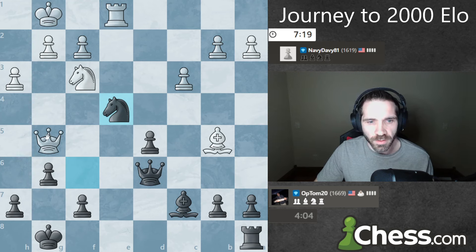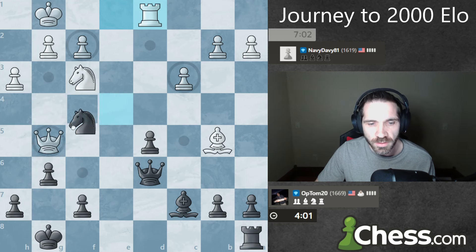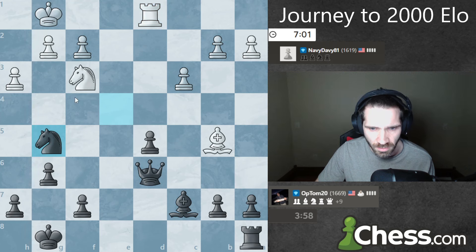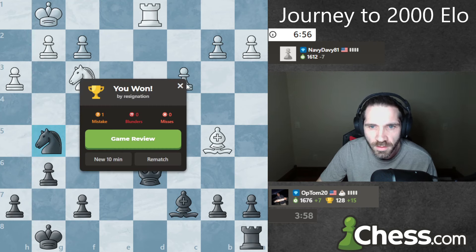So if the queen moves somewhere like right here, for example, I have this move which hits this pawn and hits the bishop, and I don't know how white deals with that. I also have potential sacrifices here. Oh, he just hangs his queen — that surely is not intentional. Man. Just a poor mistake by my opponent there.